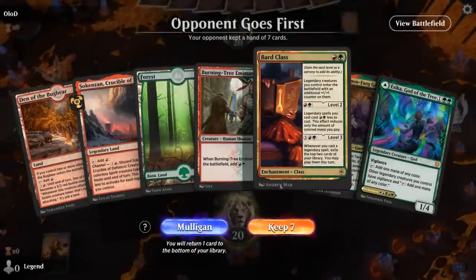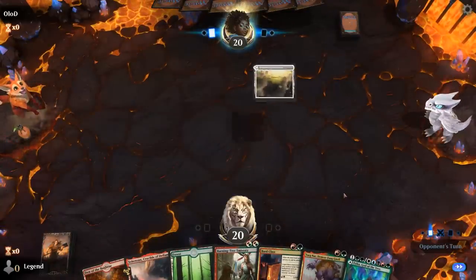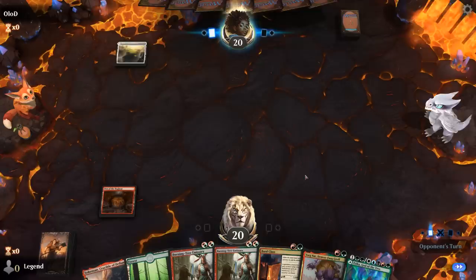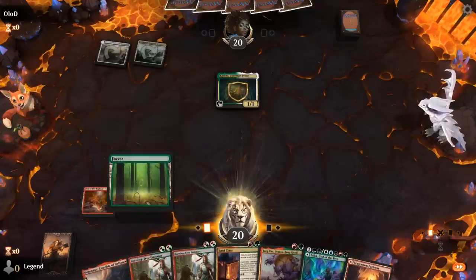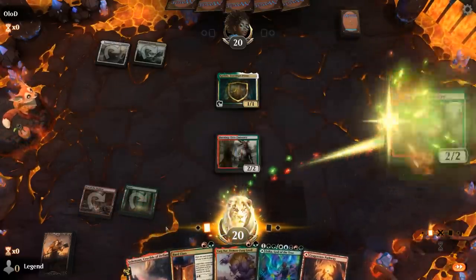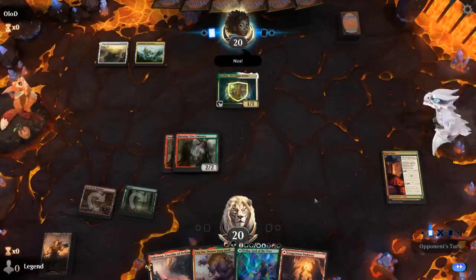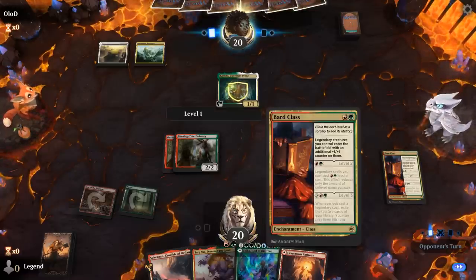We're on the draw with our Bard Class, so let's keep it. Up against red-white — another Burning Tree, something else we can deploy to enable pack tactics. Humans with a turn two Katilda. Plan is simple: double Burning Tree into Bard Class, and next turn deploy Targnar for free. We'll be a mana short of playing Esika as well, and not too far away from a level three Bard Class.